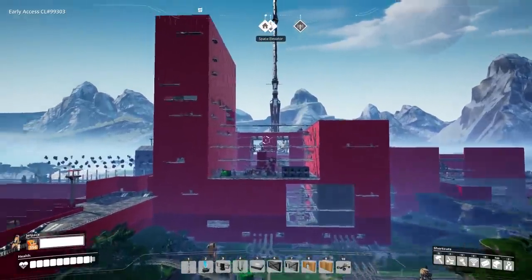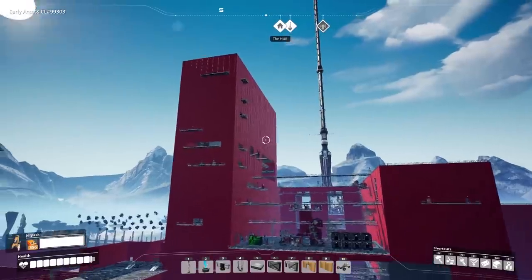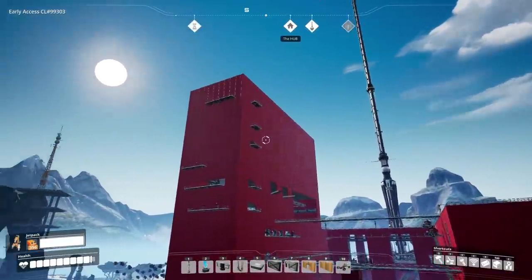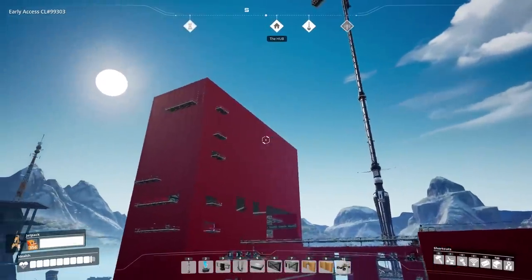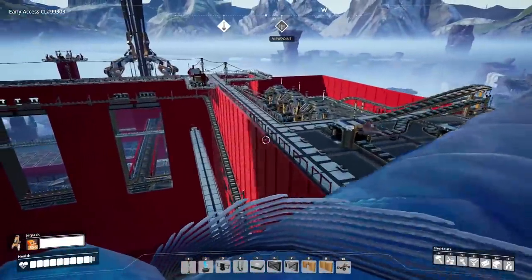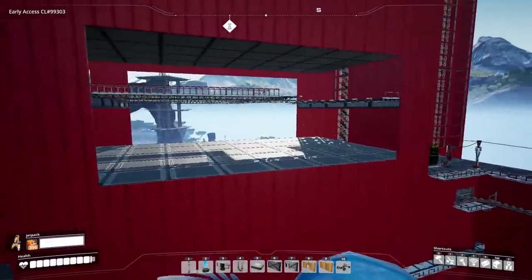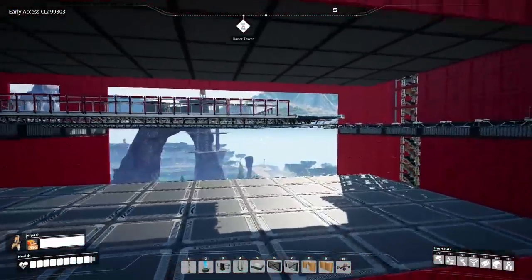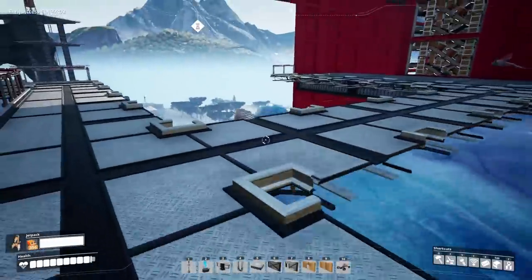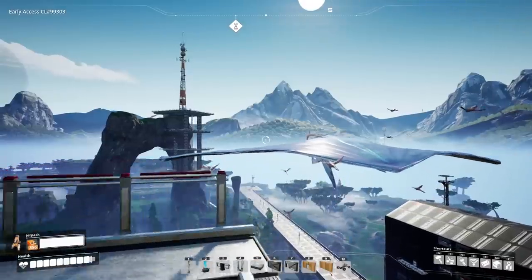Above the airport is just some other basic processing — we have circuit boards in there, we have heavy modular frames, and computers being processed. To be honest, we're not producing a whole lot actually. I think it's like seven or eight computers a minute, and then only two heavy modular frames — nothing crazy. Still a lot to work on, but that's alright, because the sky's the limit and everything will be improved eventually.